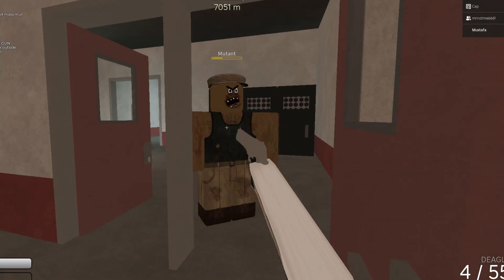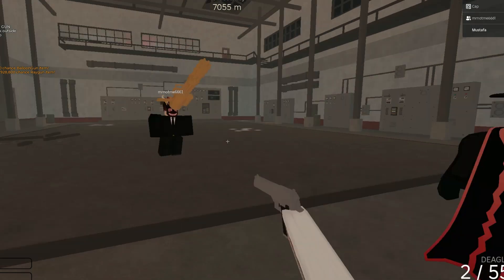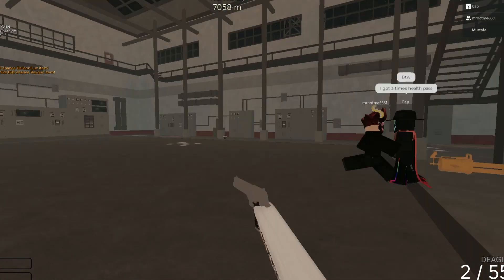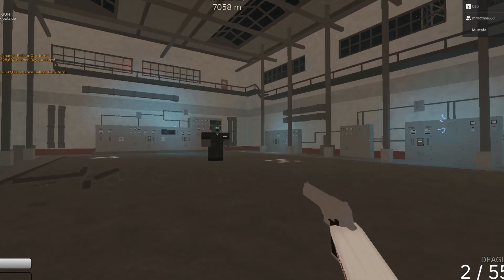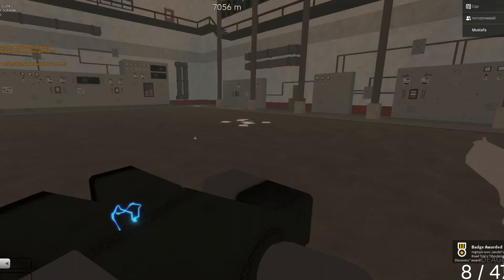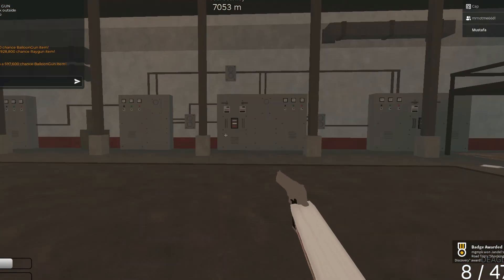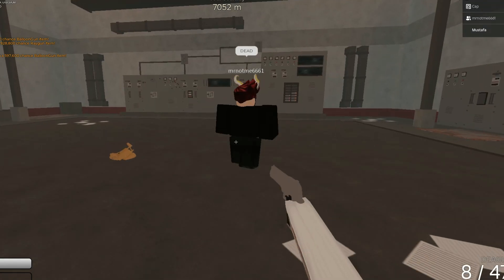Now go in here, and after waiting for some seconds the doors will be locked. Then a new boss will spawn and you have to defeat it with a weapon or a gun. After that you will get a badge and then you can find the new gun.